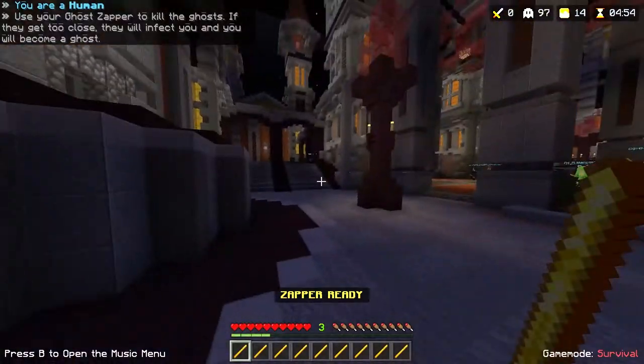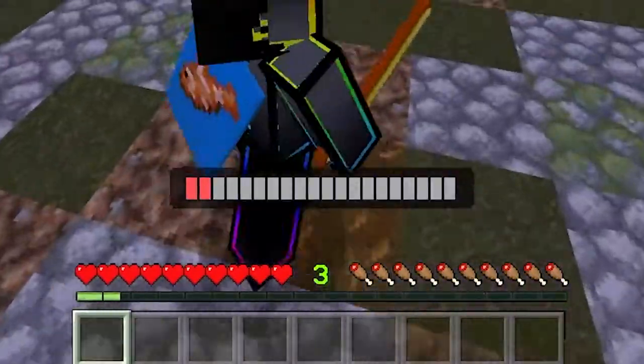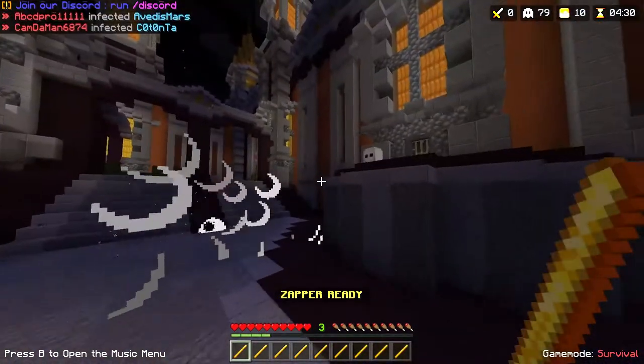Alright, so basically in Ghost Invasion there are two different types of players: there are humans and there are ghosts. The ghost goal is to infect the humans by blowing up like creepers. You have a three second timer to blow up, and you have to chase after people and blow them up in order to turn them into ghosts. All the humans have to defend themselves from the ghosts with these new zappers.